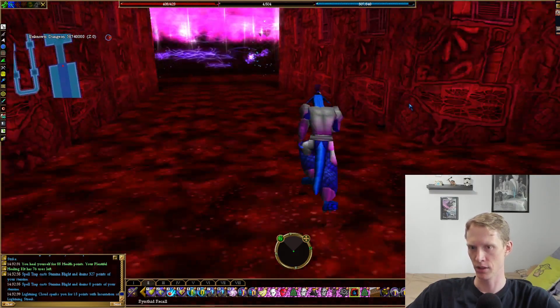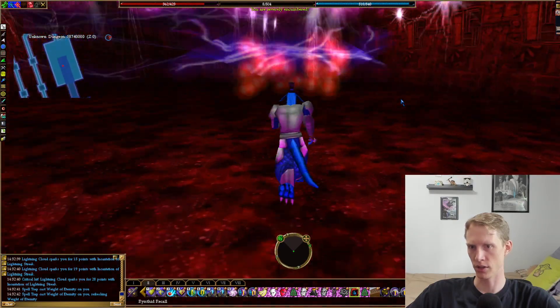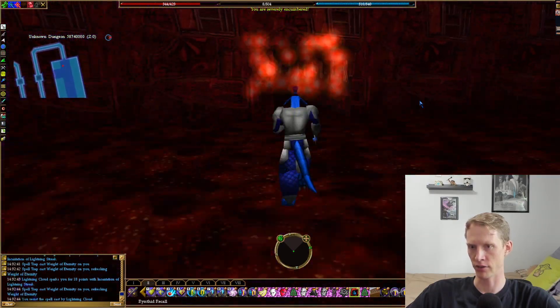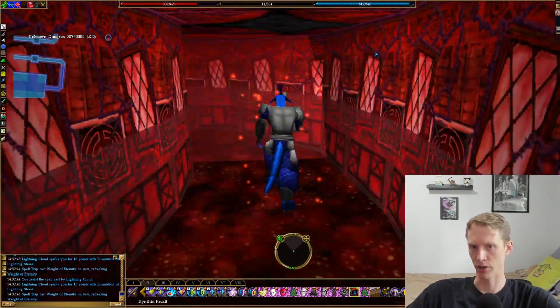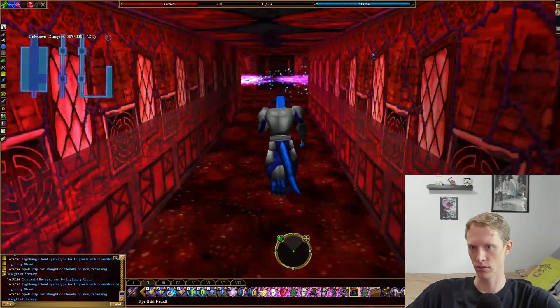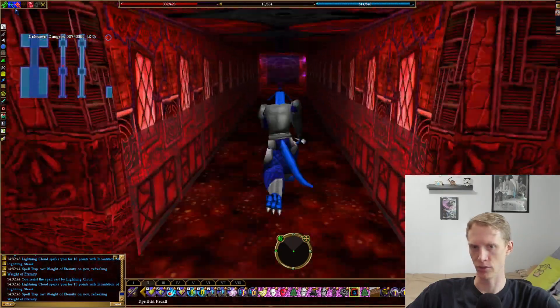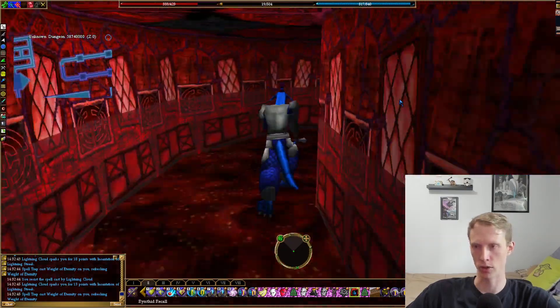So they're going to drain your stamina. If you just use auto-run or continue holding forward, even though I have Weight of Eternity on me and I have no stamina, it shouldn't matter — I'll still keep running at full speed. Which, if you stop, you'll go back to running very slowly and probably get hit by a bunch of the war spells.